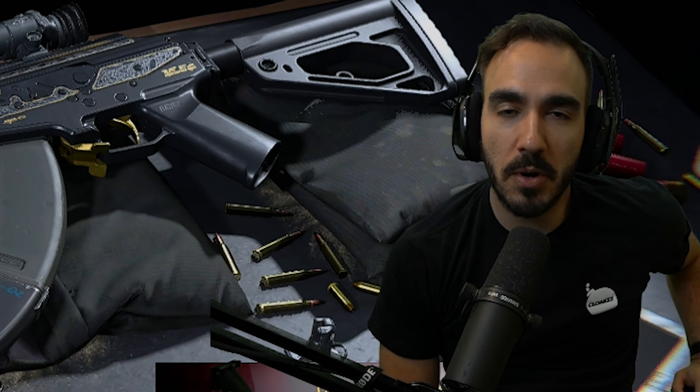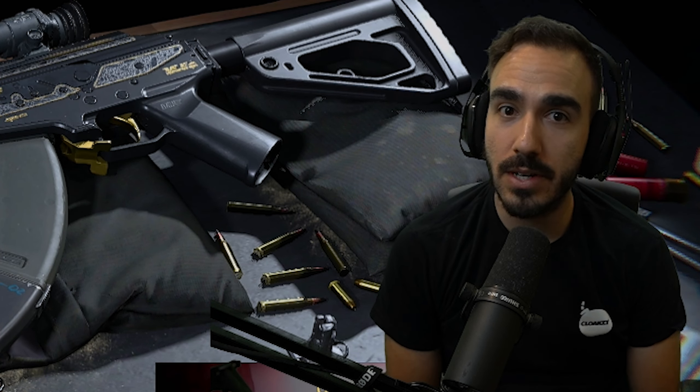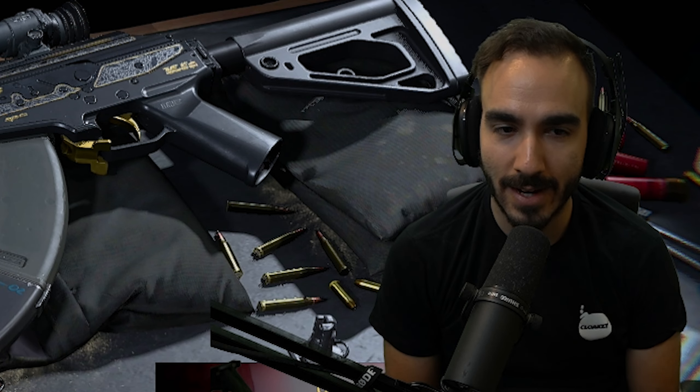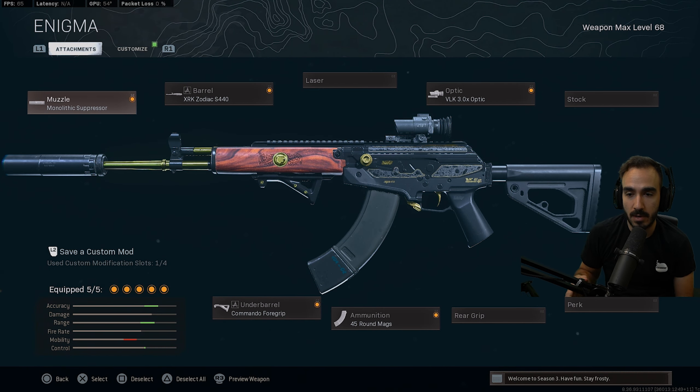What is going on, all you handsome gamers — Murk back here today bringing you a brand new video. It's a little 32-bomb and we use the AMAX and the AK. For the AMAX, by this time you should know the setup, but I'll still show it — Zodiac Mono, Commando 45, and VLK.